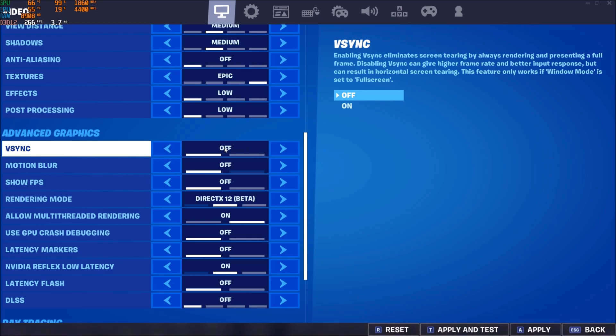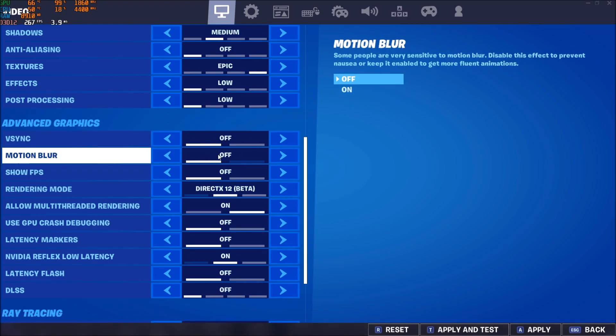For V-Sync, I'm going with off — I don't want any input lag. Motion blur — you don't want to use this in any game, honestly. In any competitive game, always off for motion blur.